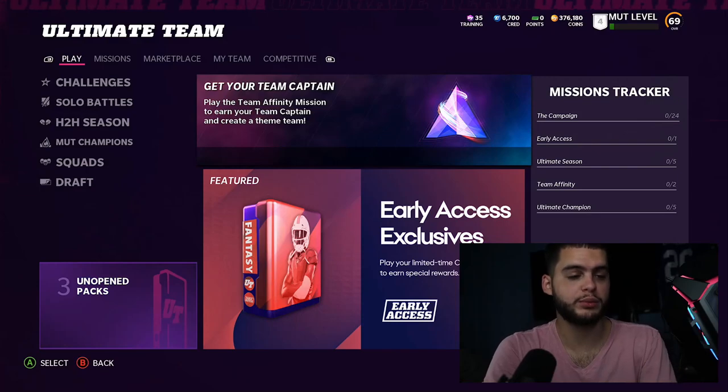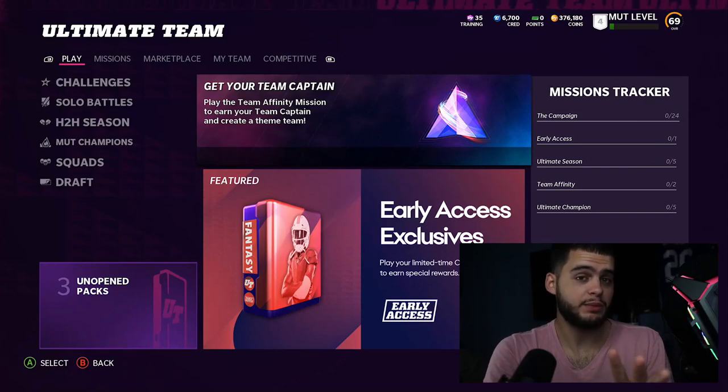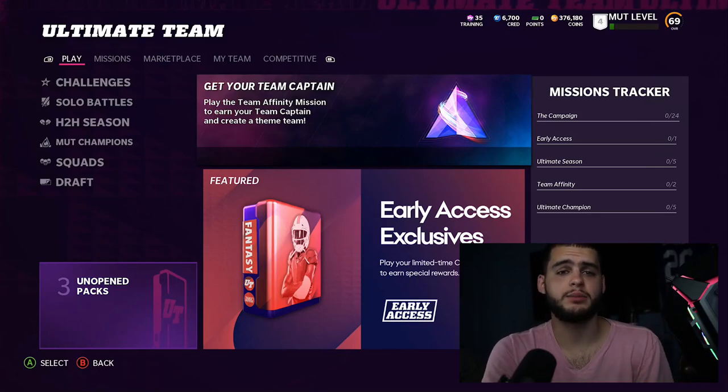Shout out to Hurlbert for being a part of the Poodle Squad - thank you so much for showing support each and every day. If you guys need coins, head over to muttreserve.com - the store should be going live today or tomorrow for the full game release. Use code POODLE, make sure to sub, turn on the notification bell, and always like the video.